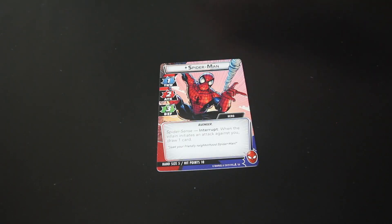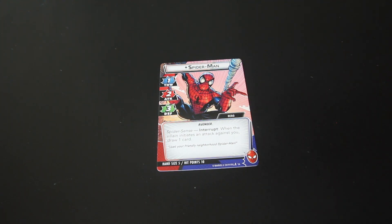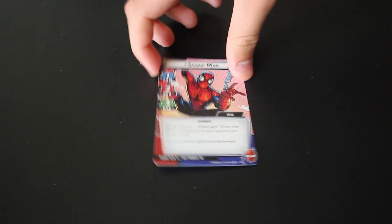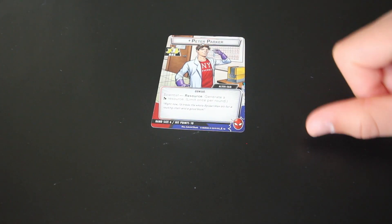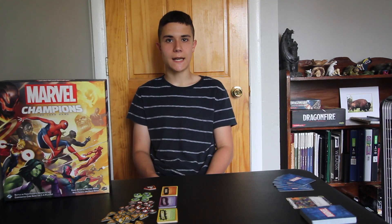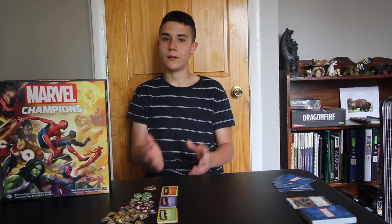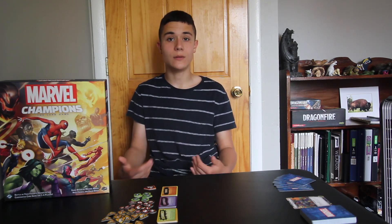On one side you will have your hero. So if you're playing as Spider-Man, on this side you're going to have Spider-Man. On the other side you're going to have your alter ego — so on the other side of Spider-Man's card is Peter Parker. On your hero side you can attack the enemy, thwart the enemy's plans, and defend against his attacks. Whereas on the alter ego side you can recover and rest to regain hit points.